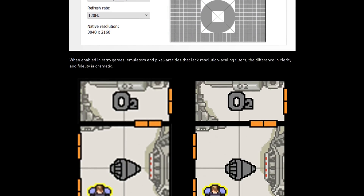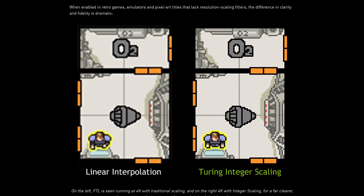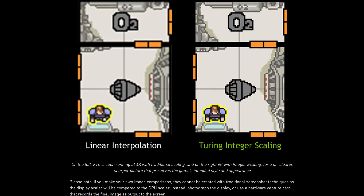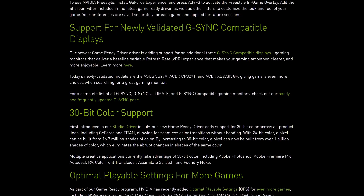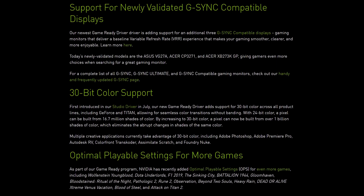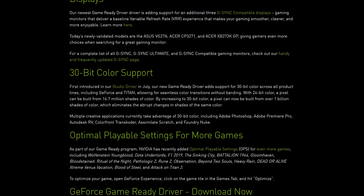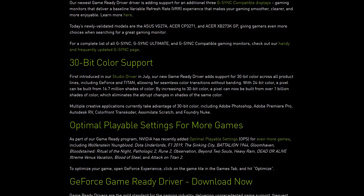The other updates are all introducing new features to the driver. We have GPU integer scaling, which is fantastic for retro gaming and pixel art games. We have 30-bit color support, also introduced to a recent NVIDIA Studio driver. We have more G-Sync compatible monitors, and crucially, we have two new additions that rival some of AMD's latest features for their graphics cards.